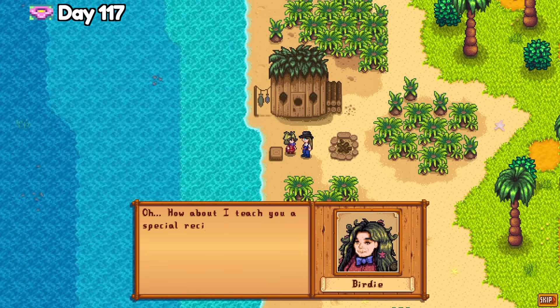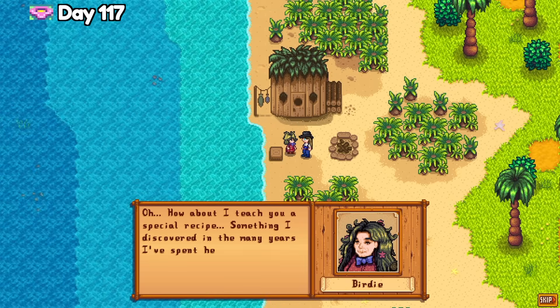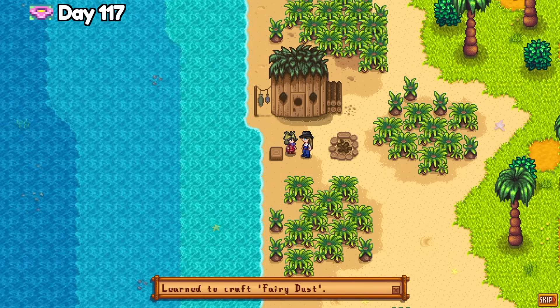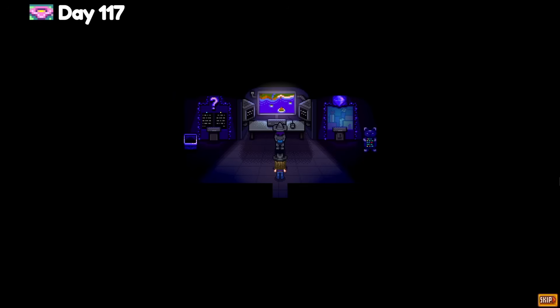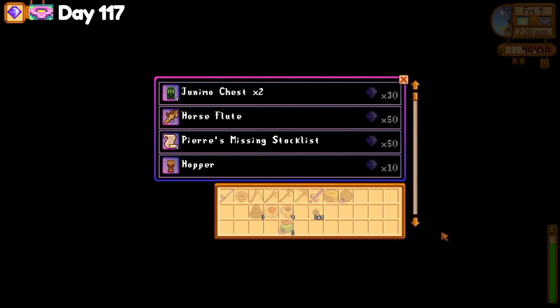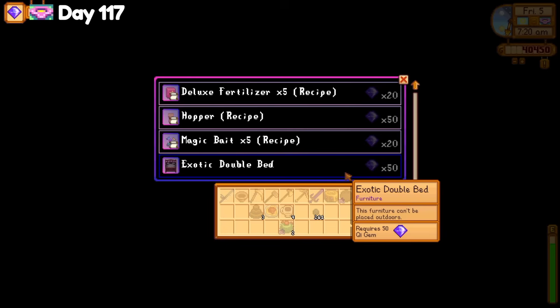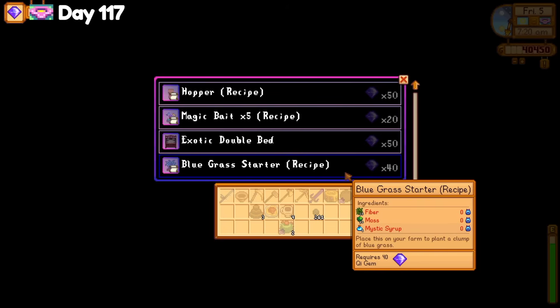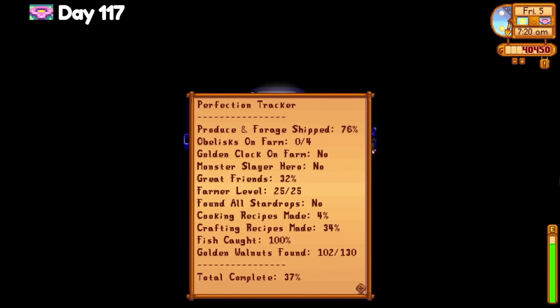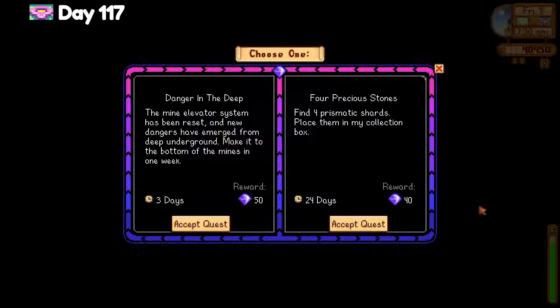I quickly hand over the pirate's locket to Birdie on day 117, and I enter the walnut room for the very first time. Mr. Key greets me, and I look at the key gem trade machine to see what the options are. I have no clue what most of the stuff is — not sure what the key to the town does, or the purpose of everything. The galaxy soul is pretty cool and I've obviously never had an infinity weapon, so I'd love to go for that sometime. It looks like the special bluegrass crafting recipe is here too, but it needs a mystic syrup. The perfection tracker says I'm at 37%, and looking at the key gem quest board, I can either beat up strong monsters in the mines and reach the bottom again, or find 4 prismatic shards. I think I'll take my luck with the mines for 50 key gems.